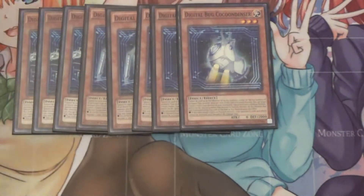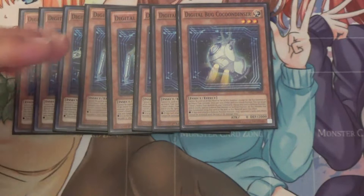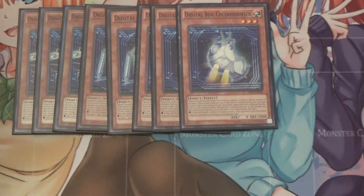I also run three Digital Bug Cocoon Denser. Cocoon Denser is a little bit like Web Soldier, but instead of from the hand, it's from the grave. And if this card attacks, the monster it's used as material for gains its effect: if it attacks a defense position monster, your opponent cannot activate effects until the end of the damage step. So when this card attacks, no Honest, no Mirror Force, nothing like that.